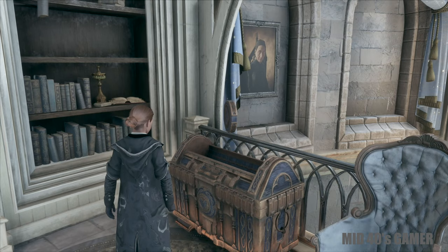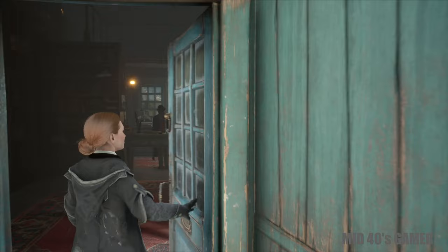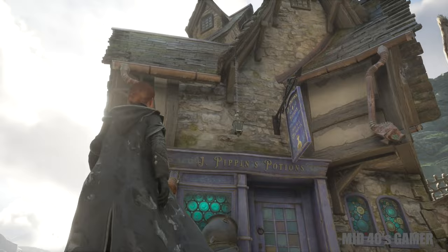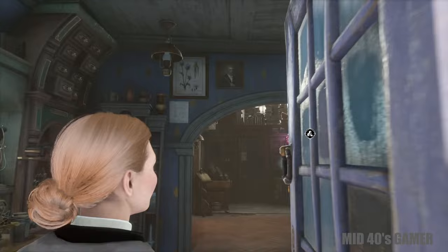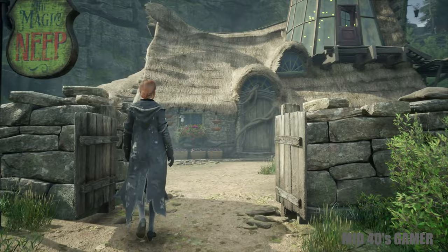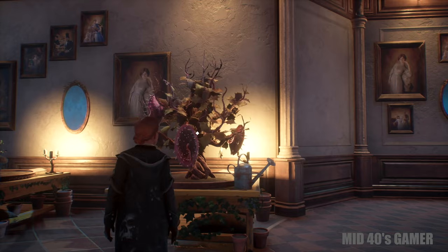Our next stop is Hogsmeade, reached early on as the sixth main quest. You'll be prompted to visit Tomes and Scrolls, which primarily sells conjurations for the Room of Requirement. You'll also need to visit J. Pippin's Potions for ingredients and recipes to craft potions at potion crafting tables — potions are fairly useful on harder difficulties. The Magic Neep sells basic plant seeds to develop your own potion ingredients, and Dogweed and Deathcap offers more aggressive plant products such as Mandrake and Venomous Tentacula.